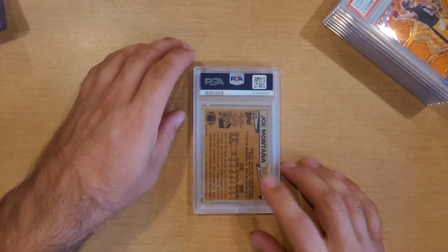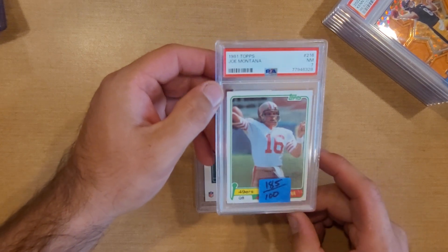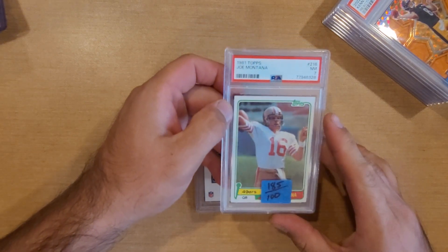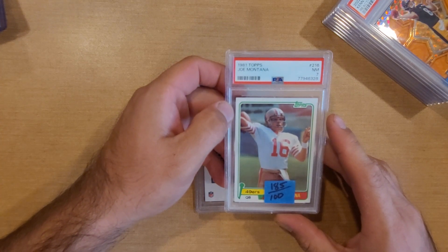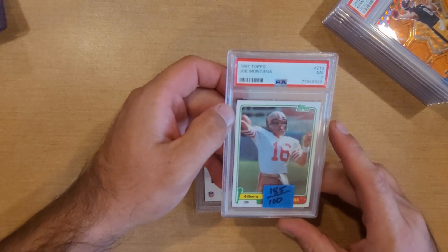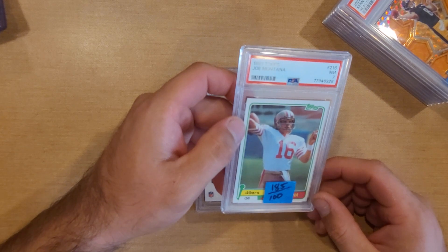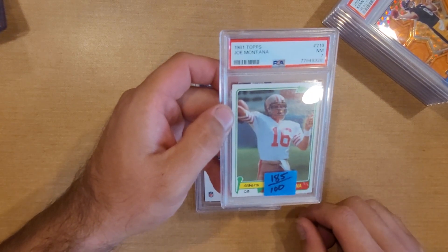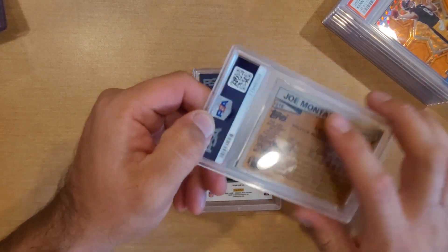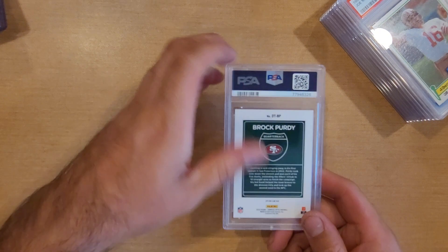Next is a Joe Montana 1981 Topps rookie — part of my first sub. I was at a card show and traded a 2020 Prism blaster box, worth around $100-120 at the time, for this Montana rookie. Sent it in and a PSA 7 goes for about $185, so that was pretty cool. I was hoping for an 8, but the bottom had frayed edges and there were some centering issues — centered okay on the front but fraying on the bottom. PSA 7, not going to complain too much.